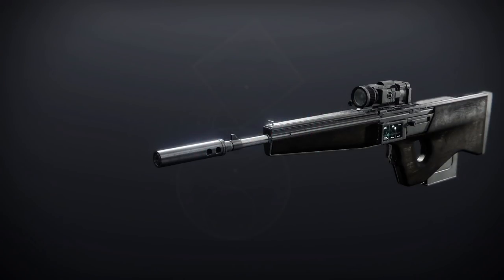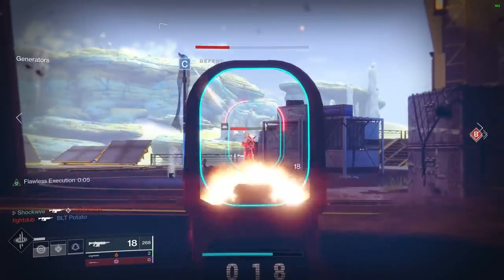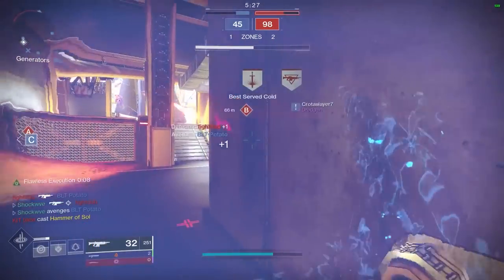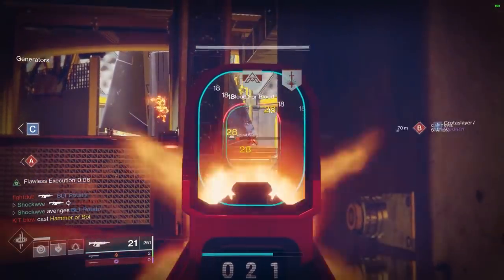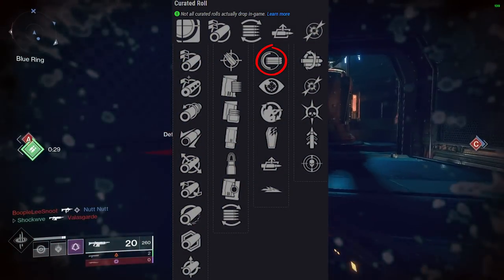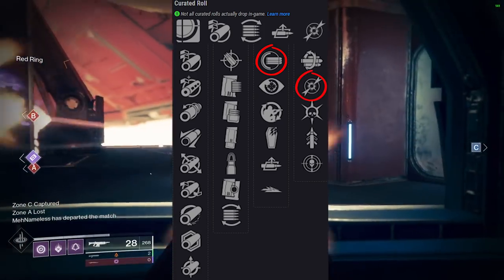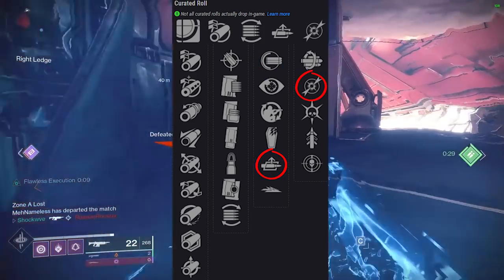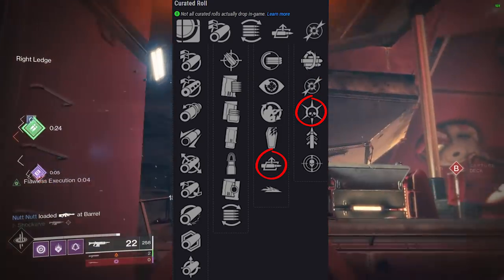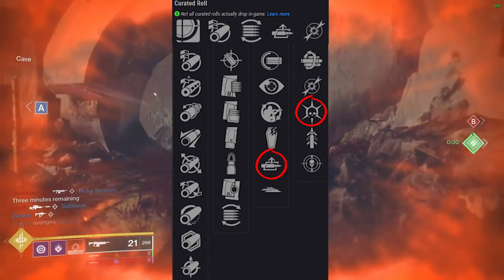Moving on to Royal Chase — an energy scout rifle shooting at 180 rounds per minute. 180s are not in a strong spot even with the acquisition buff, but we might give it a chance. It comes with Full Auto and perks like Auto Loading Holster paired with Dragonfly. There's also a fresh trait to test — that may be the play here, we just have to try it out individually.